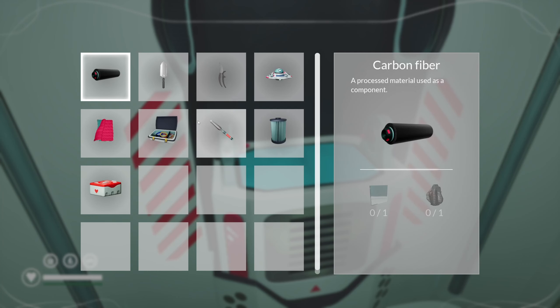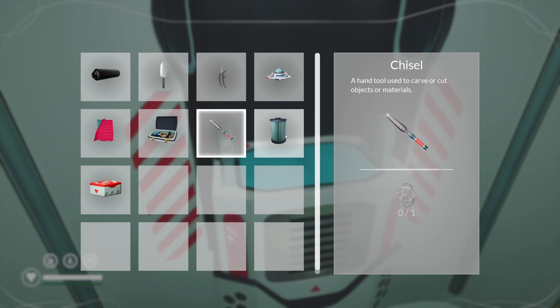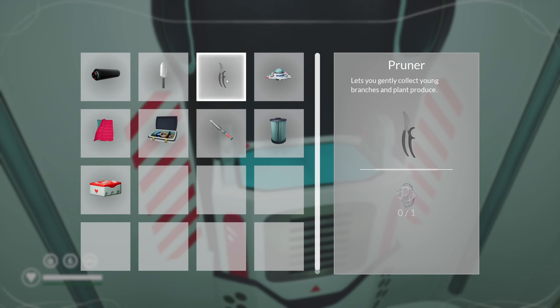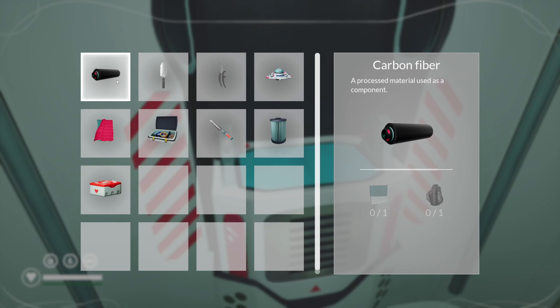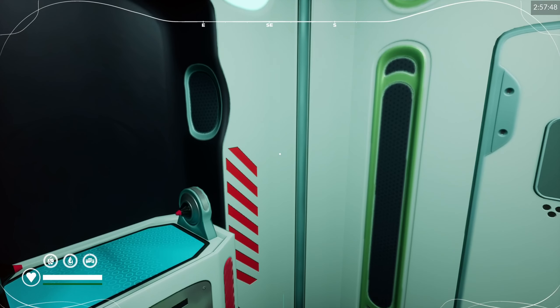So we can craft as well. Sleeping bag, wiring kit, chisel, filter material, drone folder, pruner, trowel, carbon fiber, and more bandages. That's pretty cool.